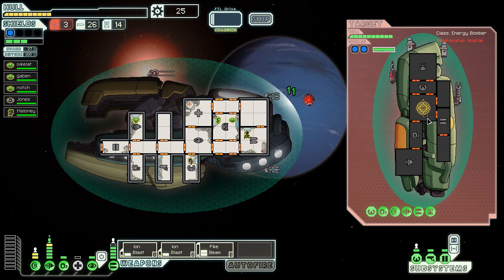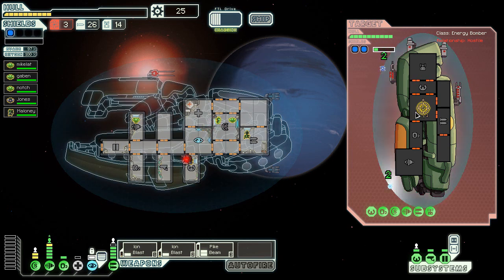Here's what we're gonna do — I'm gonna let that guy attack for a little bit. Wow, he's attacking a lot apparently — he just brought down my Zoltan shield. I'm thinking I maybe should have used this to evade instead.